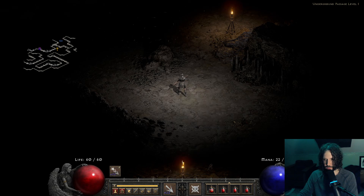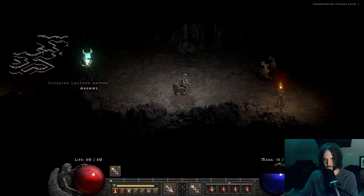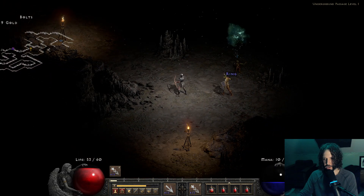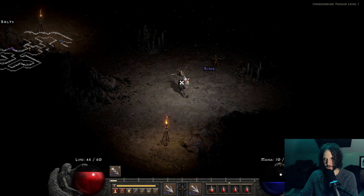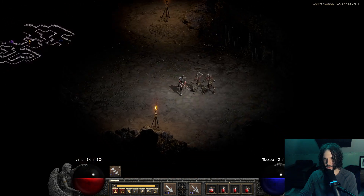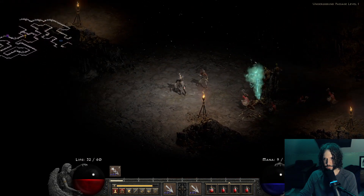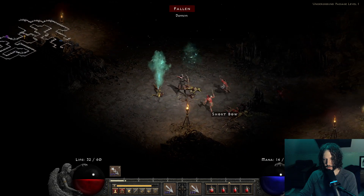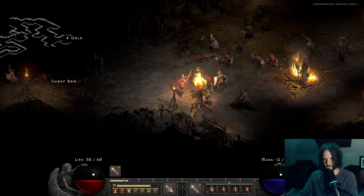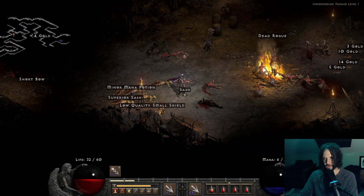I'll put this on. So let's see — we shoot. Nice. I should probably just make this normal. There we go. Sweet. Now we're doing — look at that — just double kill right there. Pretty cool. So that'll just get better and better as we go, obviously.